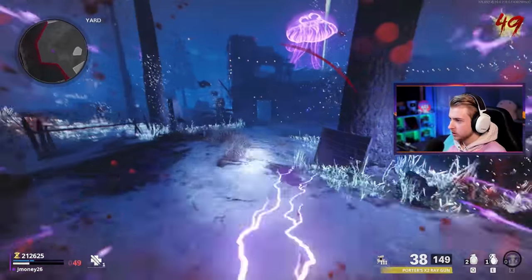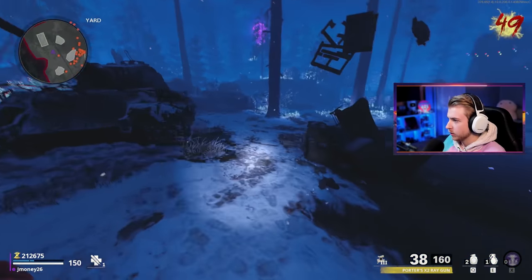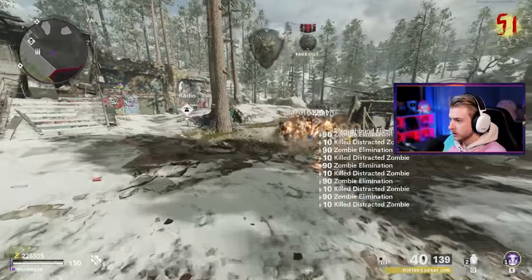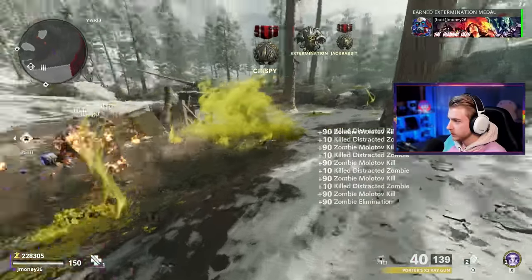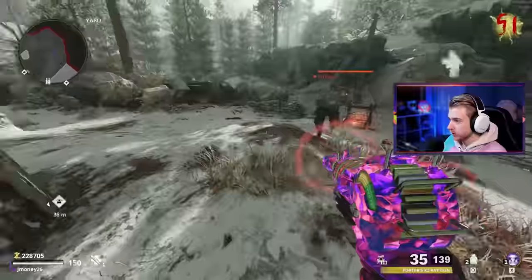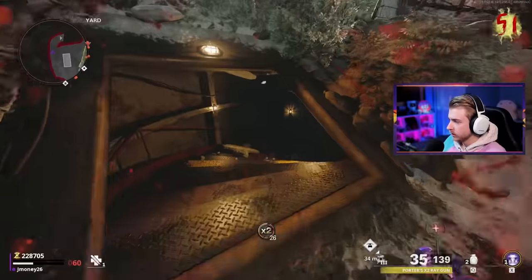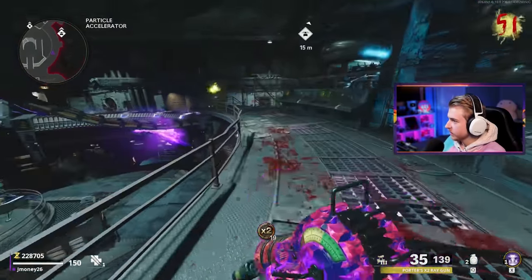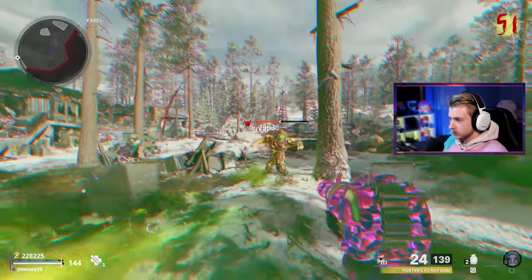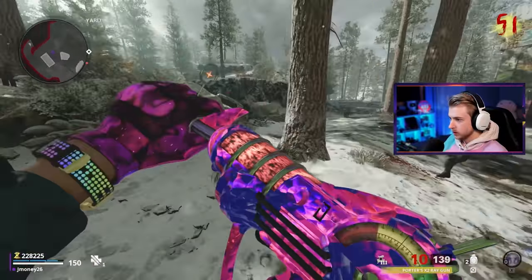Oh shit — my own nade! My own nade almost just took me out because I got boxed in. That was close. I would have been pissed. At least we don't have any perks to lose. I just don't want that self revive getting more expensive or another down on our record. I have no armor — I can't let these zombies even get near me. I'm hitting them with the molotov decoy combo and it's actually so deadly. I just gotta wait for that fire to go away because that will knock me. We're in the 50s now and these zombies are very, very fast.